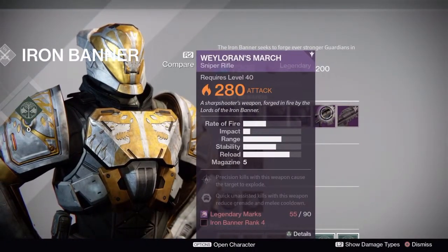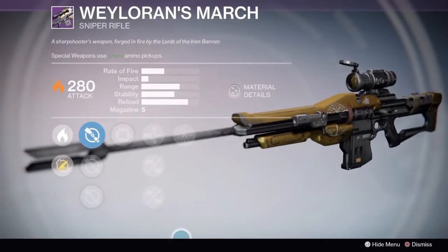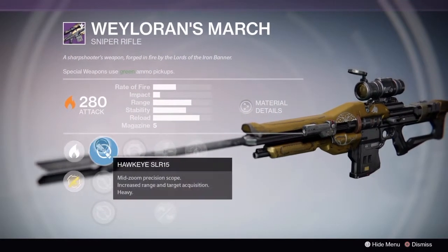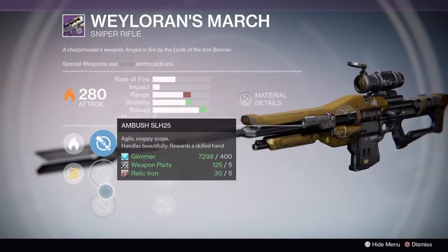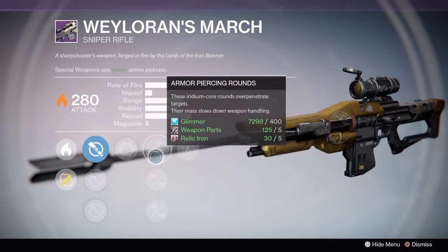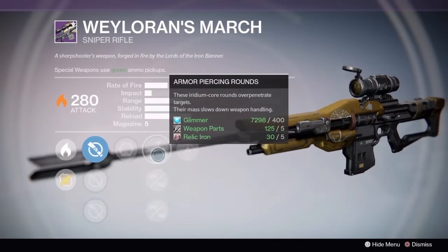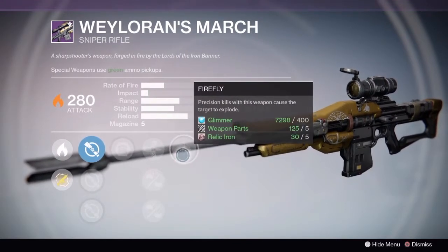Then of course, this time around by weapons, Lord Saladin has chosen to bring with him his ever-so-crafty sniper rifle, Waylorens March. I hope I said that correctly — if I didn't, Lord Saladin, you know I love you, I apologize. But that is the way I'm going to pronounce it. Waylorens March is what he brought with him this time around for a weapon. Looks kind of smooth — kind of liking those perks. Firefly on the end there. Think I might want to pick it up.